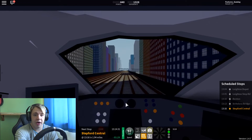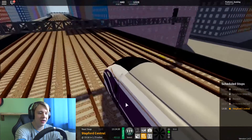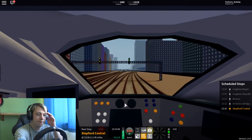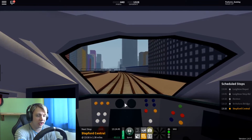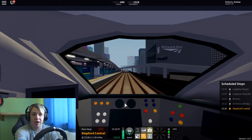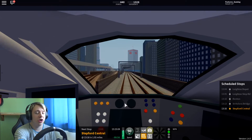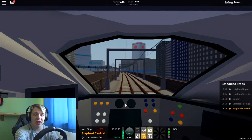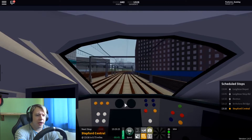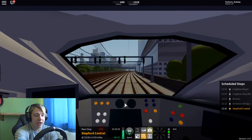Back to the controls — I only know the basic ones: D, W, S, and C. T opens the doors when you get to a station. It should say on the bottom of the screen to press T to load the passengers — in inverted commas, because no passengers really board your train. No AI characters get on, which I think would be a really cool touch. It would be pretty hard to implement, but it would be cool to have AI people on the platforms getting onto your train.